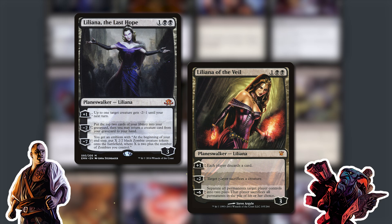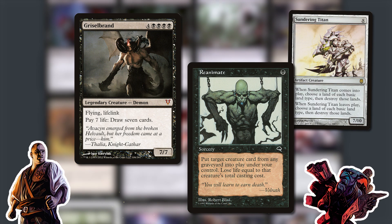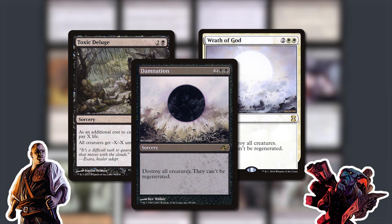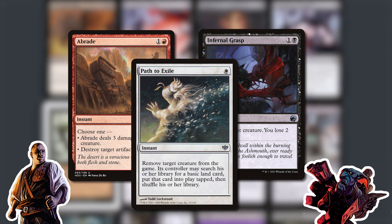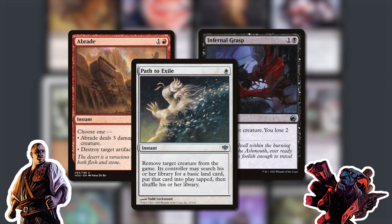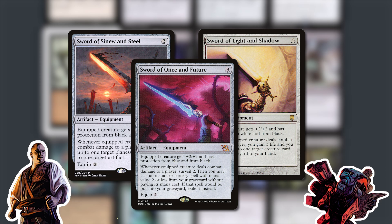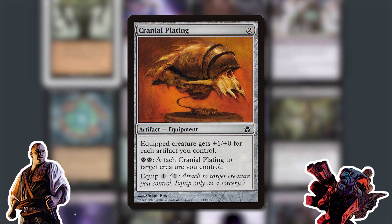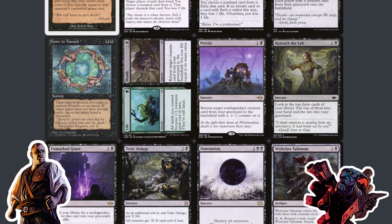Basically everything you could want is here. You've got grade A fatties, Worm Coil Engines. You can reanimate a Griselbrand in this cube, Sundering Titan, all the classic toys. We've got all the classic board wipes — Damnation, Wrath of God, everything you want to see, plus all the removal spells because those are always cheap. We're able to put in Umezawa's Jitte, three swords — Light and Shadow, Once and Future, and Sinew and Steel — all at great prices right now.